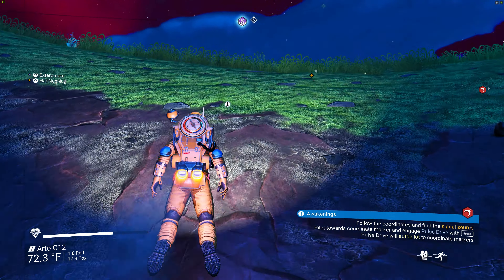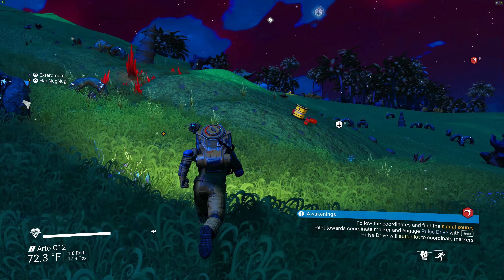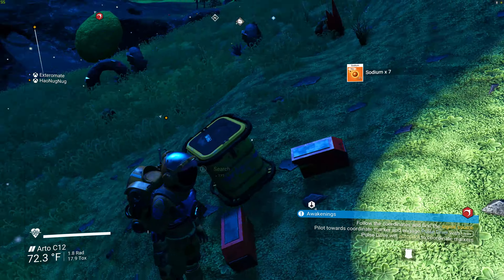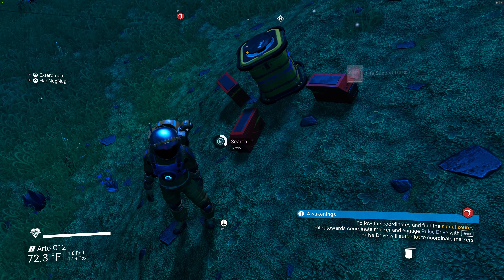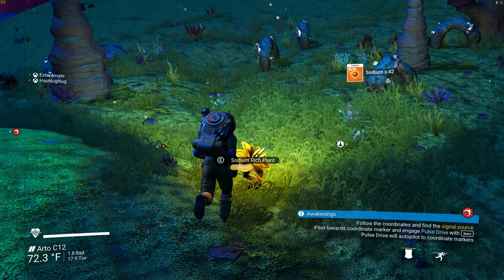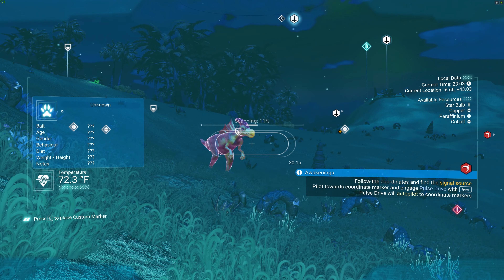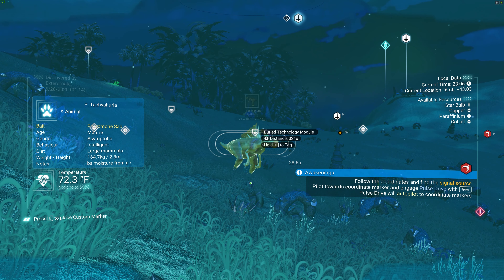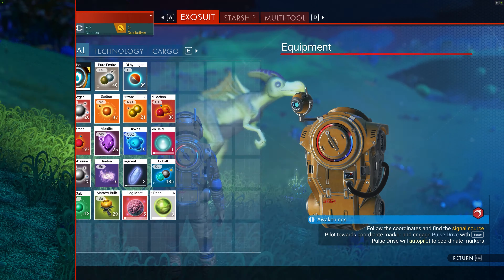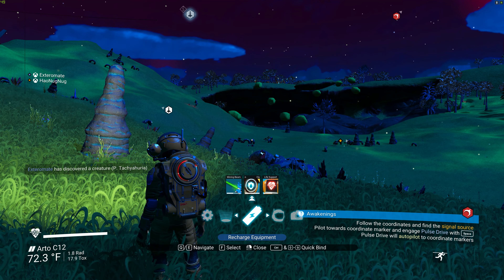Are you still playing first person mode? Yeah — interesting. I don't know, it's a bit disorienting but you get used to it. Alright, found some more sodium — which I need later on. I found a little weird dinosaur! Wait, you can just summon your ship! How do you summon your ship? Press X and then go to the portal-looking thing and then summon vehicle.